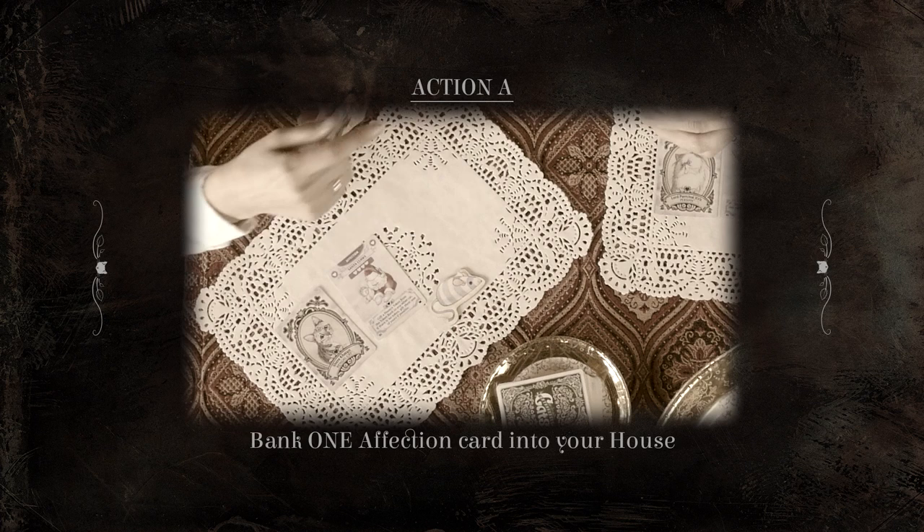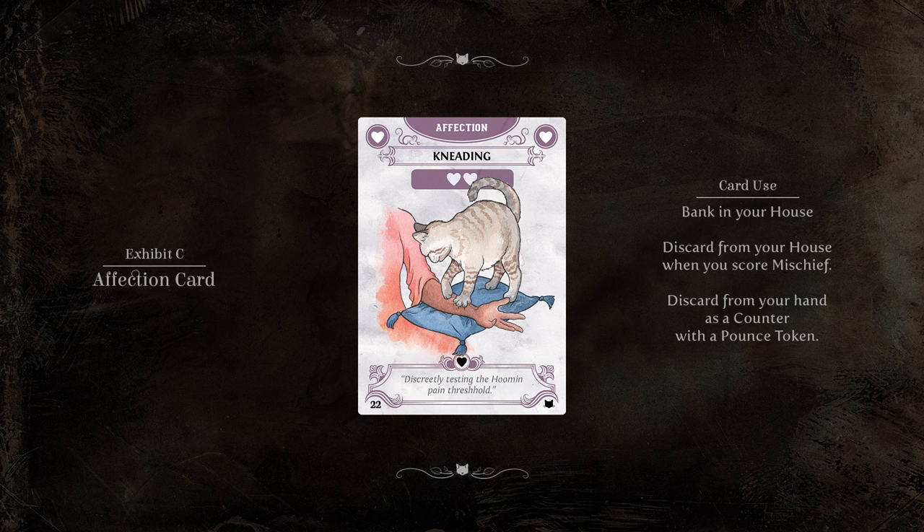Option A: Bank one affection card. Affection is the currency that allows you to score mischief points.